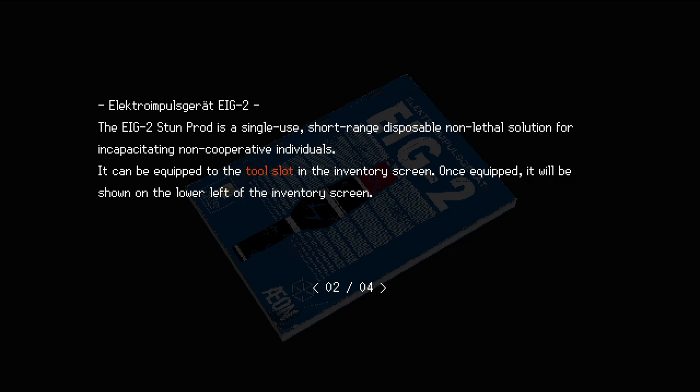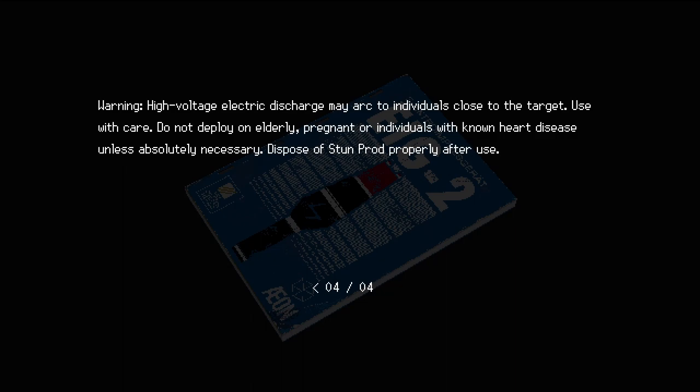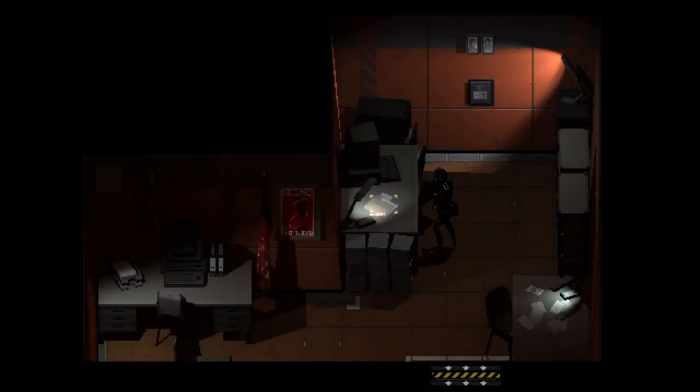The Ig2 stun prod is a single-use short range disposable non-lethal solution for incapacitating non-cooperative individuals. It can be equipped into the tool slot in the inventory screen. It can be used one-handed whilst on the move and even whilst aiming another weapon. Warning: high voltage electric discharge may arc to individuals close to the target — use with care, do not deploy on elderly, pregnant, or individuals with known heart disease unless absolutely necessary.